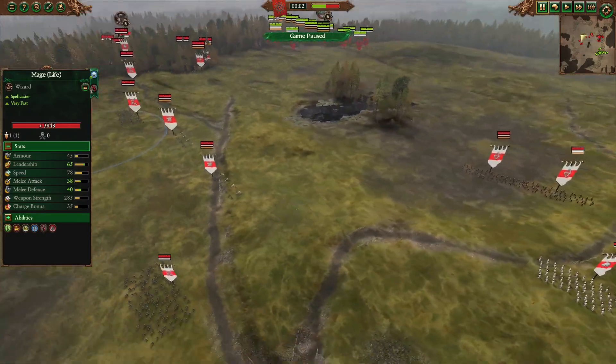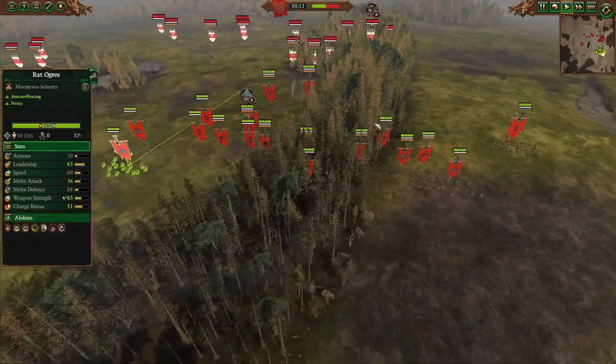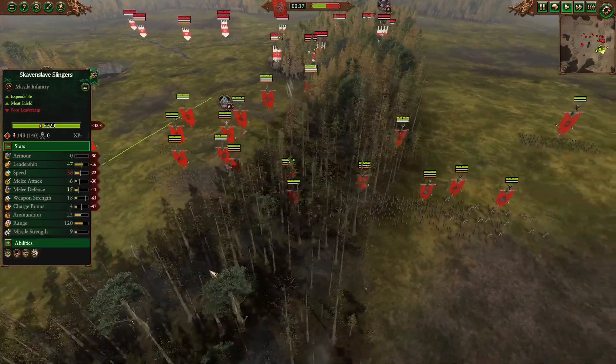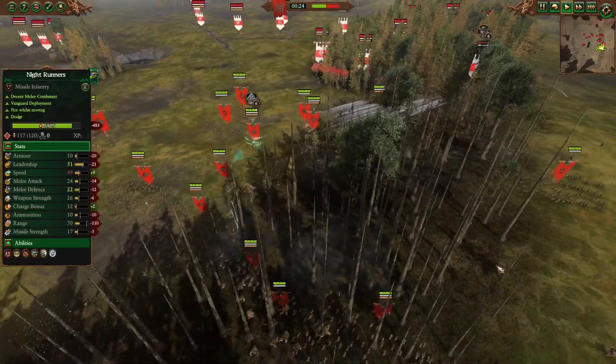Let us enjoy some proper tournament action. This battle happened on the map Blue Reach River, where there is a bunch of tree belts on each side of the battlefield. StratGames will be using the cover of vegetation here to advance his army, taking cover from the High Elf missiles, the Eagle Claw Bolt Throwers, and the Shadow Warriors.